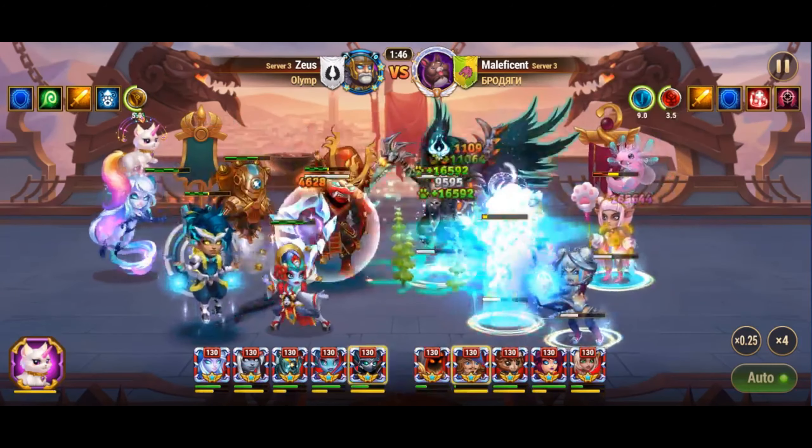Magic attack is crucial for maximizing the effectiveness of Orion's skills. Regarding artifacts, prioritize his first artifact, DD-901 Arsenal. Orion needs this artifact at a high level to support his team with increased magic penetration.